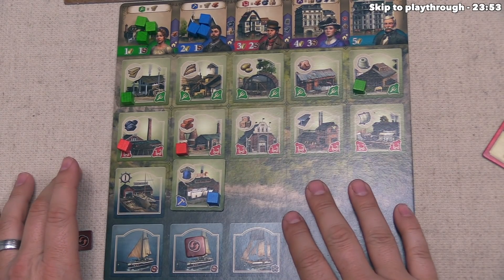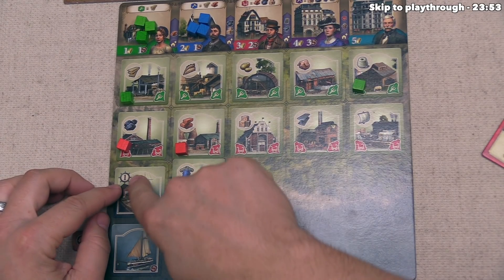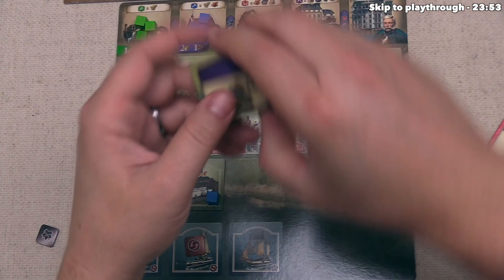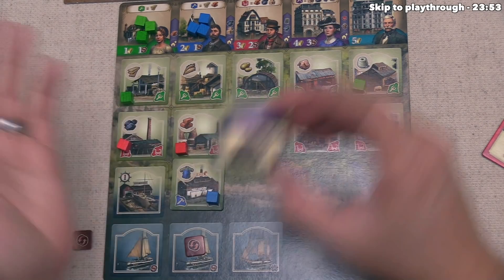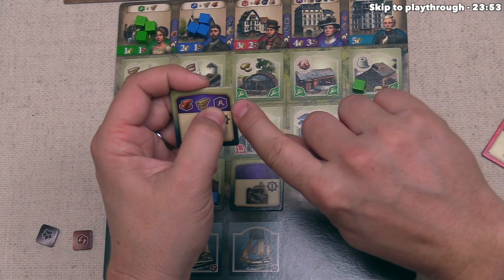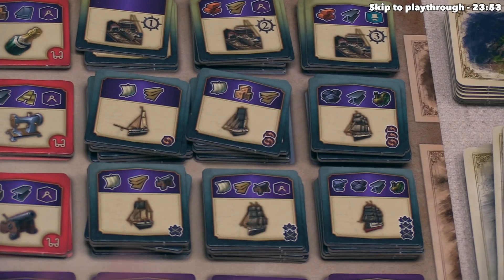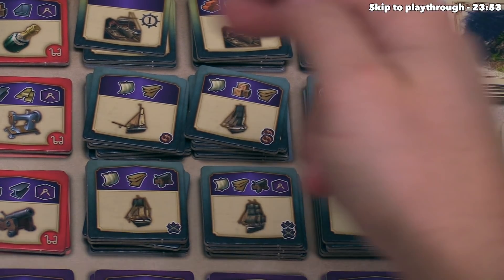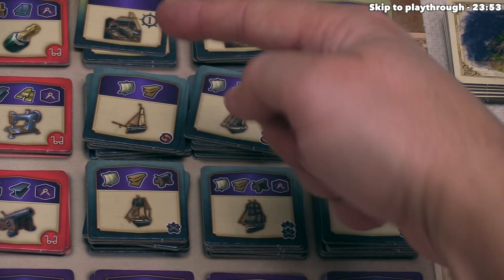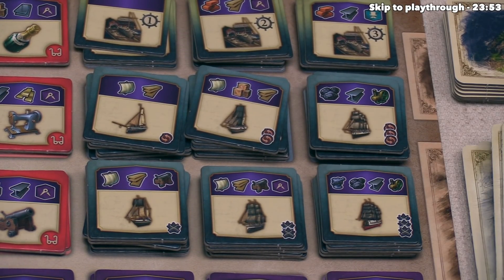Now it's time to talk about building ships. You build up to one ship for every shipyard you have in front of you. Everyone starts with a level one shipyard, and each shipyard can make a ship up to the value of that shipyard. Taking another level one shipyard doesn't cost anything except your full turn, letting you build up to two level one ships. A level two shipyard, which requires engineers to make, lets you build level two ships.